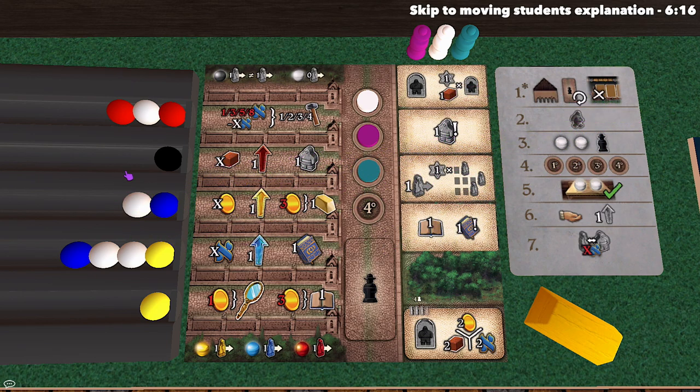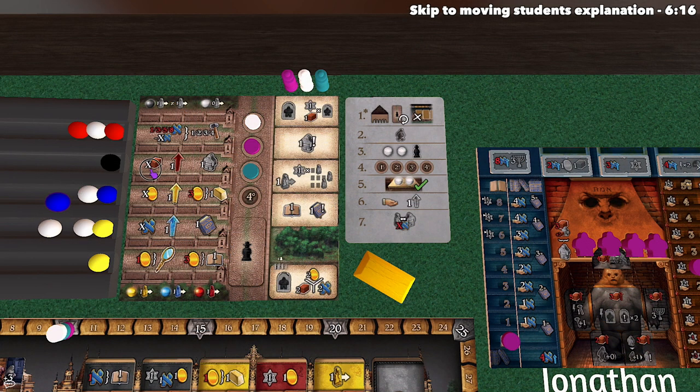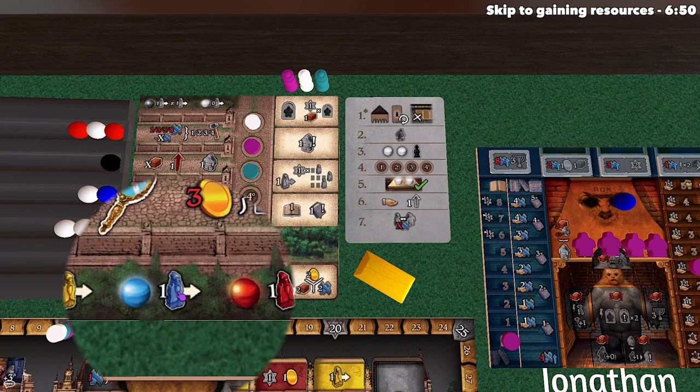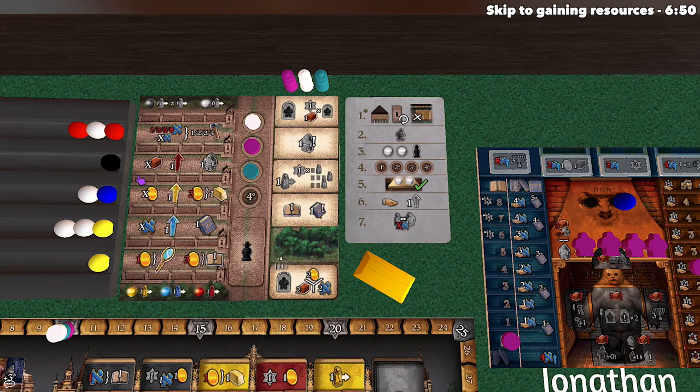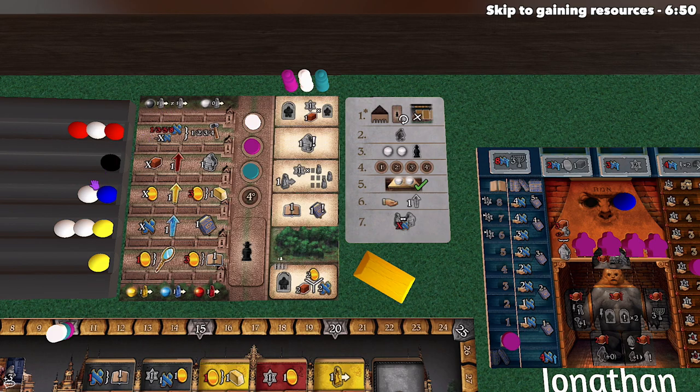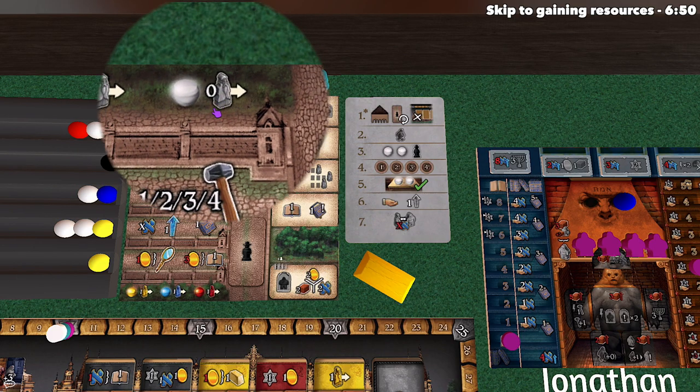Marble actions are a little different. You choose any one of the marbles currently in the rows and can perform all of the actions of that indicated row in any order. After choosing a marble, you put it down onto the eyeball spots of your board — there are two eyeballs showing you'll take two marble actions per round. After you take a marble, you might move a student. If you take a yellow, blue, or red marble, you move the matching colored student once. If you take the black marble, you can move two different students once. If you take white, you move zero students.